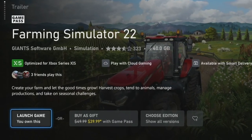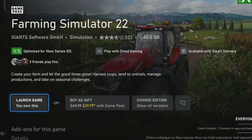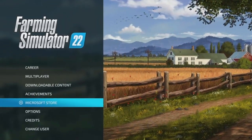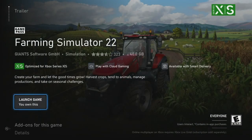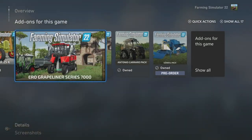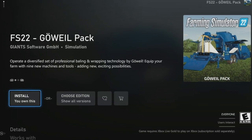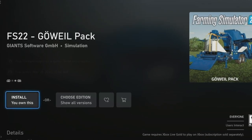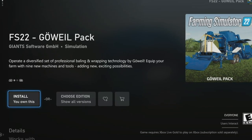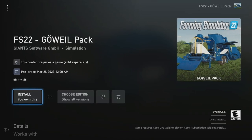Console players will want to go to the Microsoft Store or the PlayStation Store — even if you have the Season Pass, you're going to need to do this step. You can do this very easily by jumping into the game and going to the store, and it'll take you to the official page. Scroll down until you see add-ons for this game and scroll over until you find Gouval. If you have the Year 2 Season Pass, you just need to click download, but if you don't, you will need to purchase it. It may also say pre-order depending on whether your platform has received the update yet. Once you've downloaded the DLC, it'll show up in your DLC section of the game.